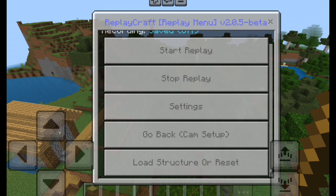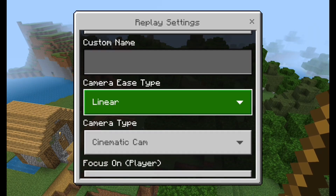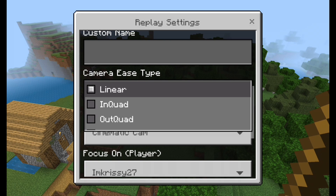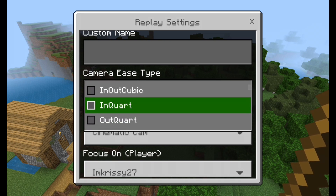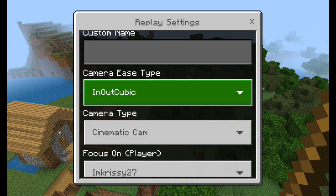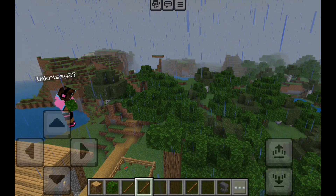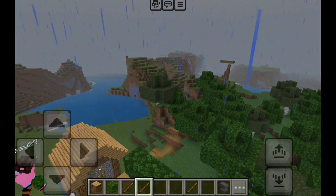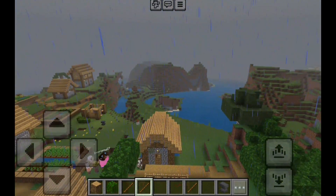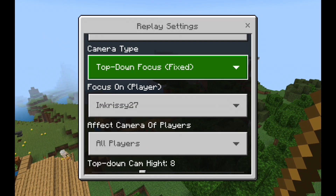Check out some of the cool settings. The first is the camera ease type — you can change this from 'linear' to anything else, which changes how the cinematic part will look. For example, changing it to 'in out cubic' will look different. I'll show you that in a minute.